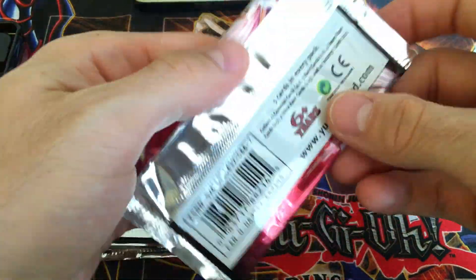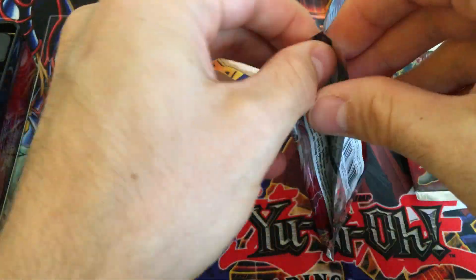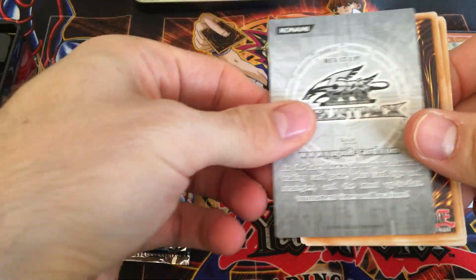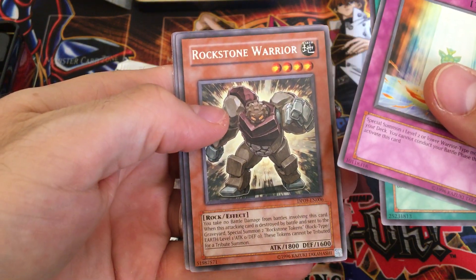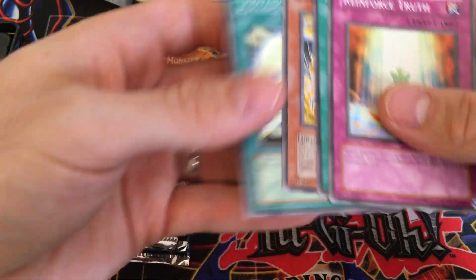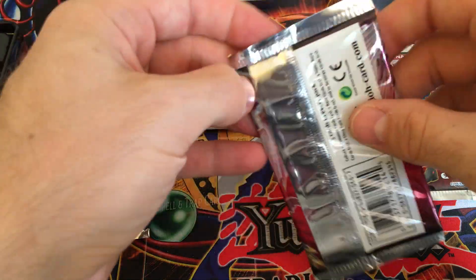We'll open this free pack now — we'll save it for last, open the ten packs first. I really don't know what's in ZEXAL two. I think ZEXAL three has Stardust Dragon. I really don't remember what's in this one. So we got Reinforced Truth, Silver Wing, Rockstone Warrior — that's the rare — Debris Dragon is a common, and Advanced Draw. So there's some decent stuff. Debris Dragon is always kind of cool.